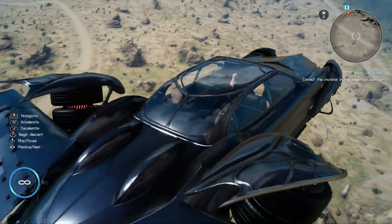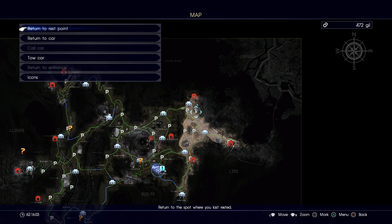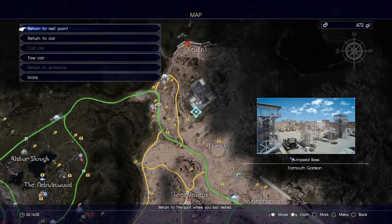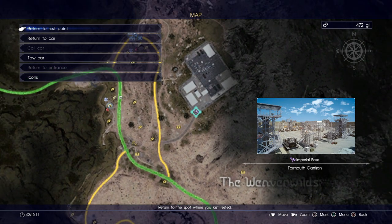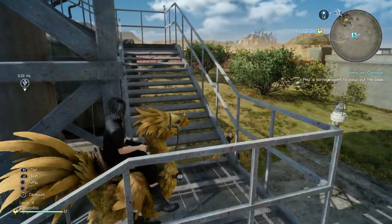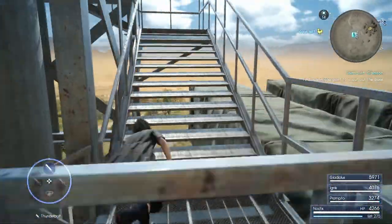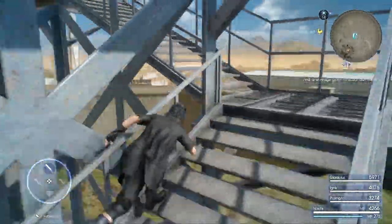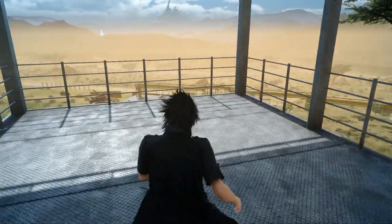In order to get this upgrade, you're probably gonna have to do it post-game since the level is pretty high. In the top right of the Lucis map, you'll see a base there — it's called the Four-Mouth Garrison. All you have to do is clear out this base, get that mission done, and then you'll get a rare piece, an unusual piece. It'll tell you to go back to Cindy, and when you take it to her she'll upgrade the car for you, and then boom — you'll have a flying car.